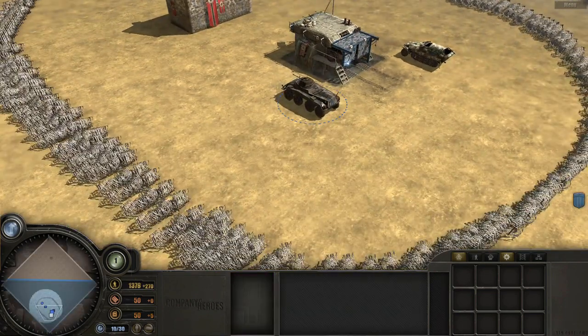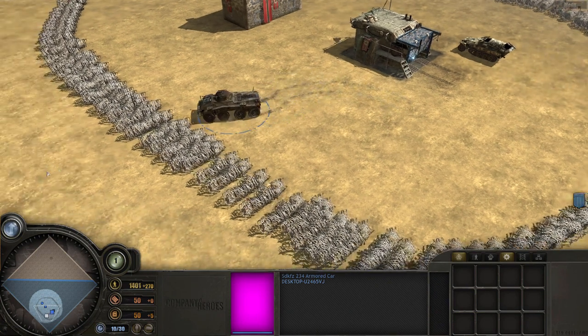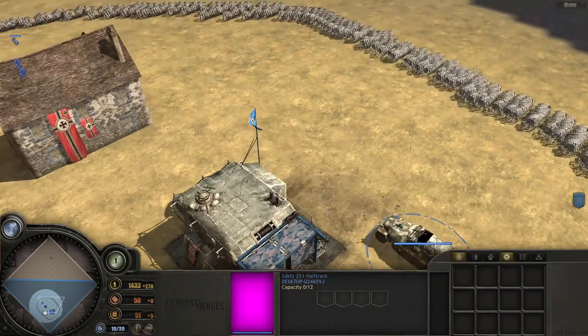As we move over to the Axis side, we can see that their light vehicles, such as the Puma, were completely unable to crush barbed wire, even with a nice long run-up. Same was true for the half track.